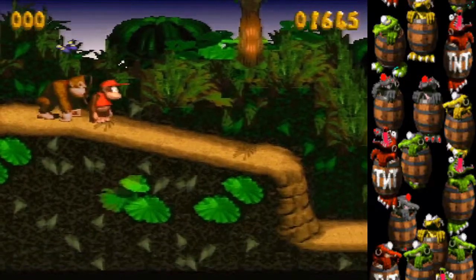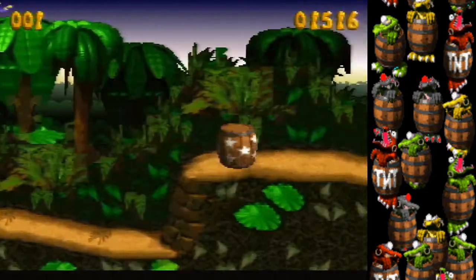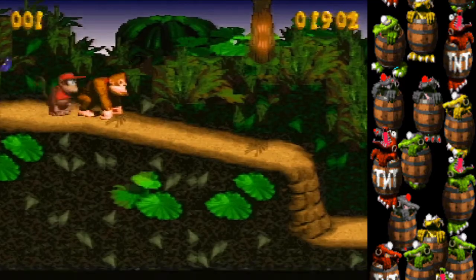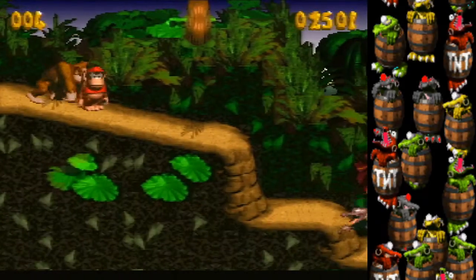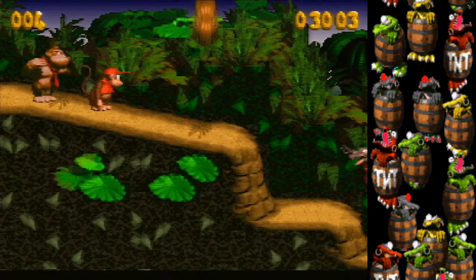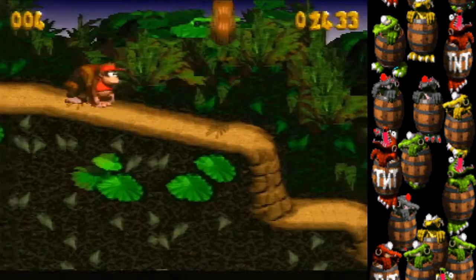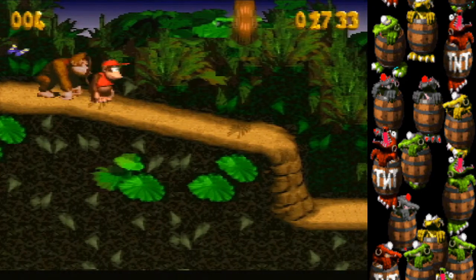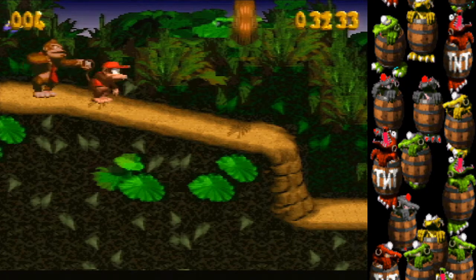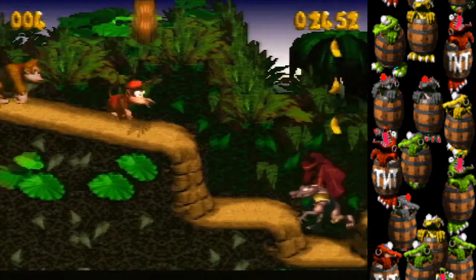The important skip in Barrel Cannon Canyon is making it up into the final stretch of automatic barrels. Once you're shot past the halfway barrel you can optionally go back to get it. There was a brief technical issue here — if you have an SD2SNES in a game saver things can go wrong, don't try this at home.